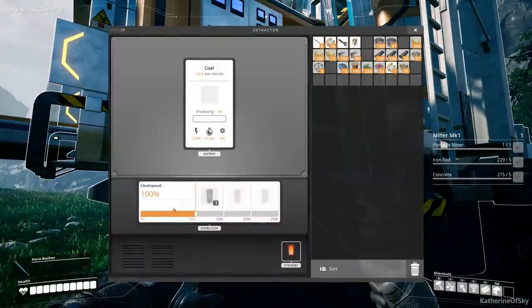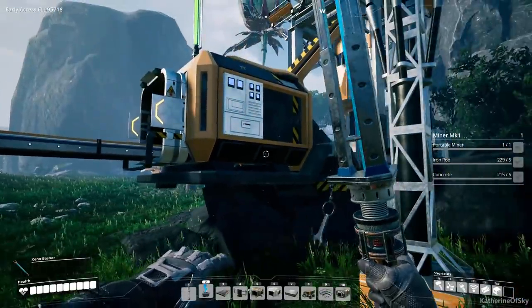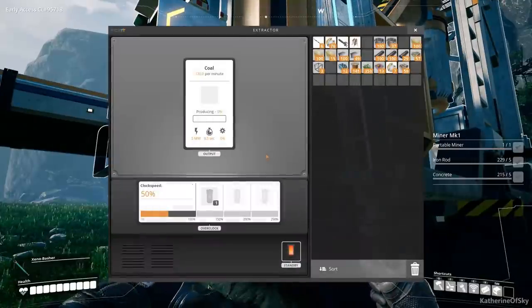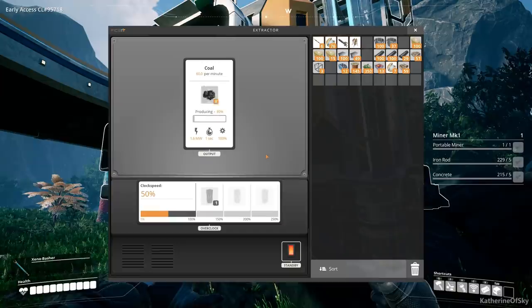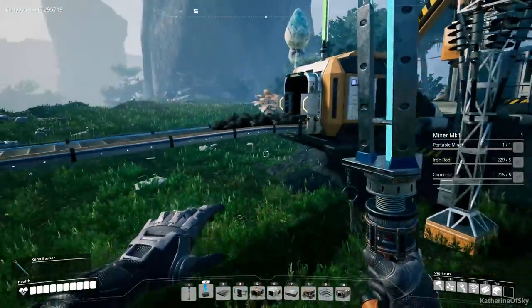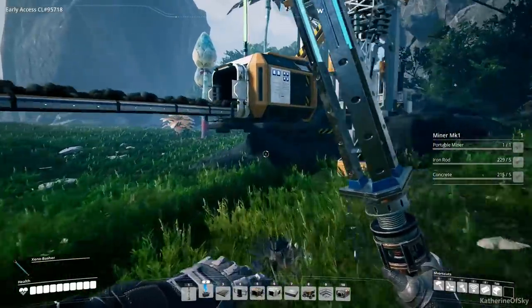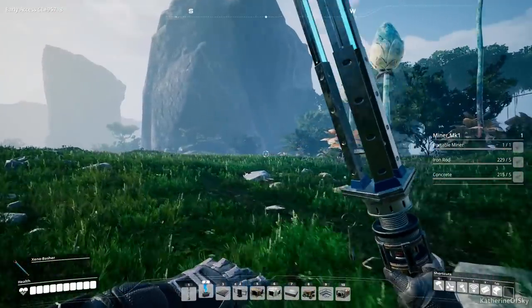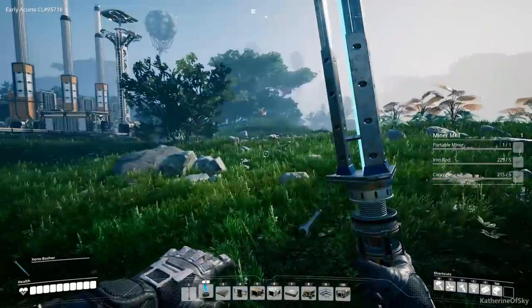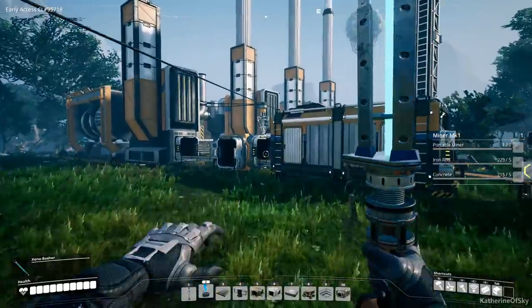We're going to configure this one — I think it's 120 so we'll do 50 per minute. Immediately reducing the clock speed on this guy. Is it working? Coal producing zero — hello, there it goes. Coal is coming out! Oh my god, this is exciting. Soon we shall have stuff. Okay while that's producing we're going to let our power plants come online. Oh my goodness this is so good. Wow, okay, so we have — yeah, no power. We're reaching dangerously close to our limit.